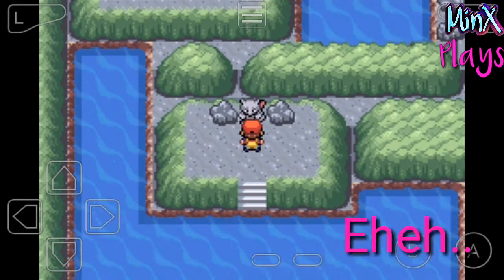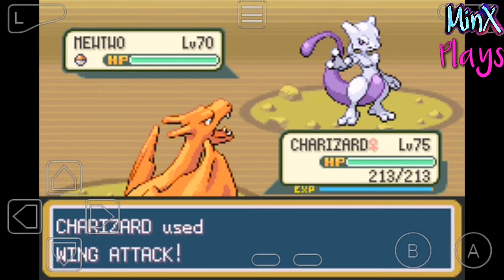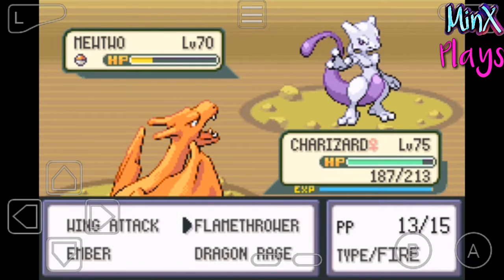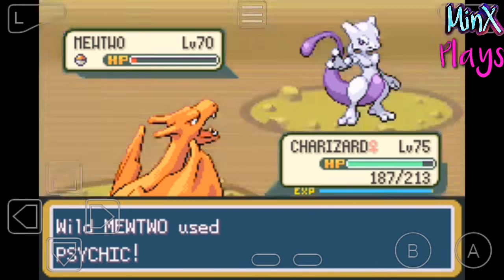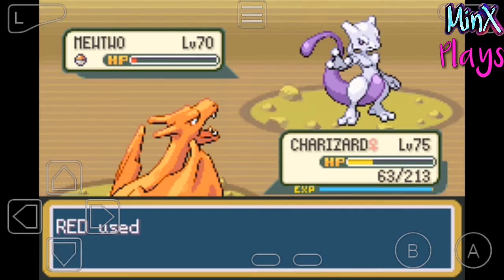I have to tell you something — I used the cheat code of National Pokedex, so you are seeing that Mewtwo is already caught, but it is not caught. I will not use my Master Ball here. I will use my Ultra Ball. I will try my best to catch them.